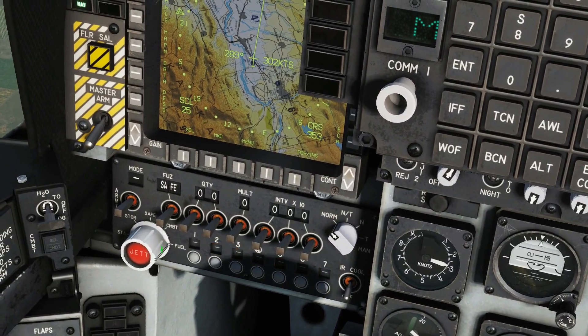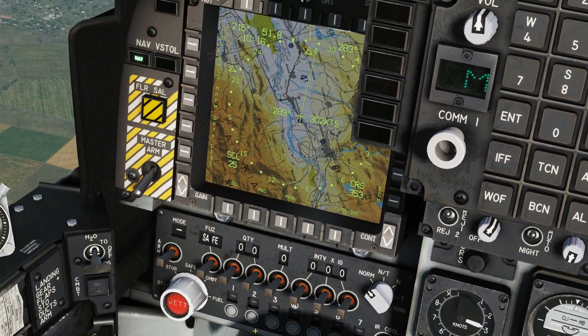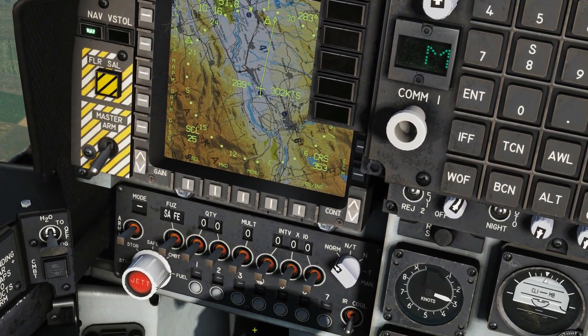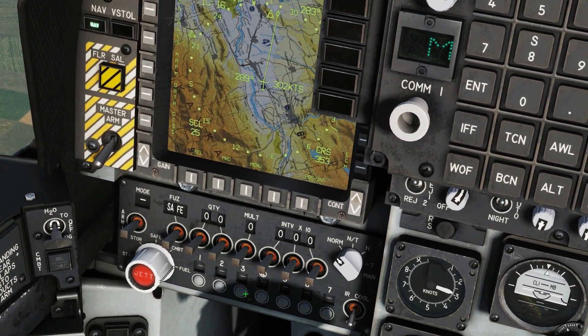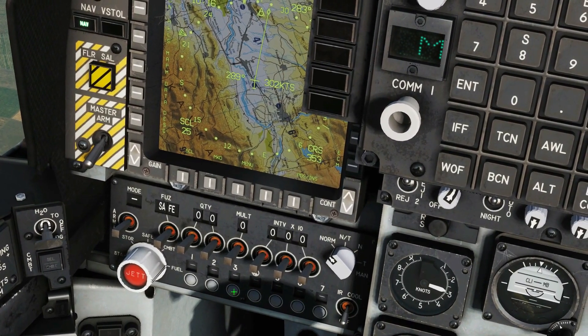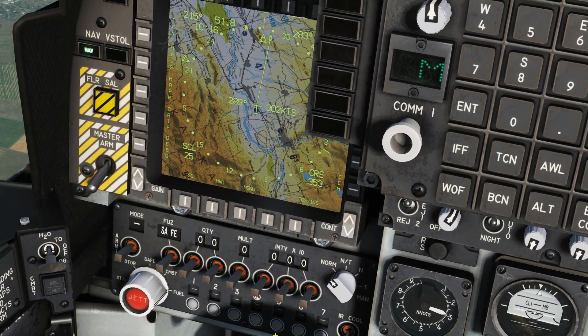Next there's Fuel. We haven't got any fuel tanks so there's nothing to see here, but it would allow us to select and drop our fuel tanks in pairs. From memory you can have tanks on stations two, three, five, and six, so you could drop two and six, and then three and five together.